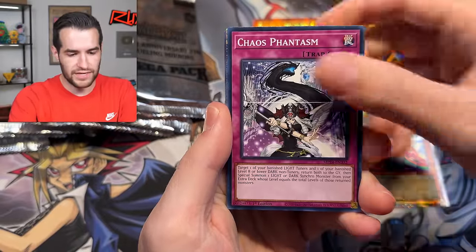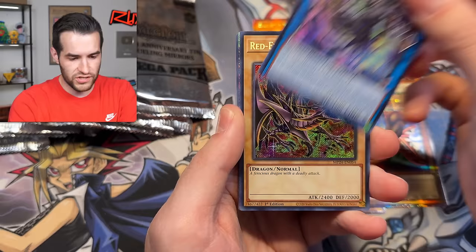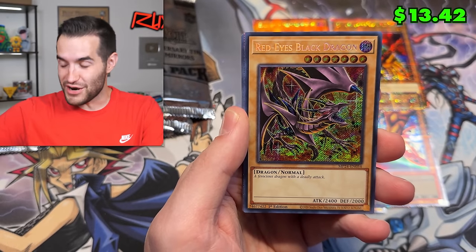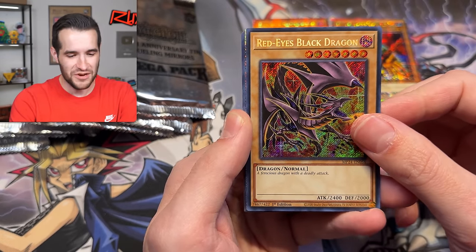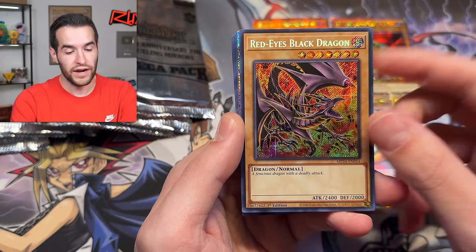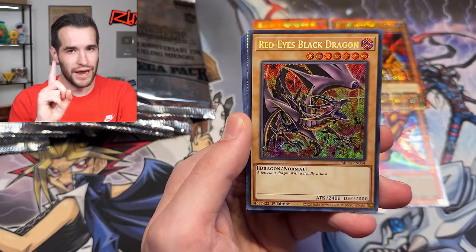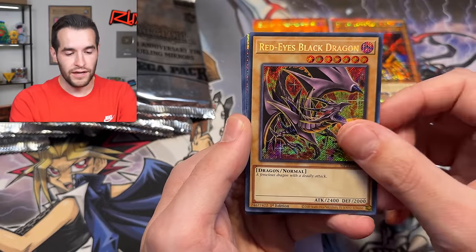Bio Insect, Chaos Beast, Chaos Phantasm, Million Century, Tri-Brigade, Boo Cephalus, Red-Eyes Black Dragon alternate art - and that one is a nice error secret rare. That is beautiful. Let me know in the comments - what do you think about this Red-Eyes alternate art? I'm a huge fan. I don't like it as much as the Maximum Gold art, which is my absolute favorite Red-Eyes art ever. The classic art is really good, but this one is really awesome.